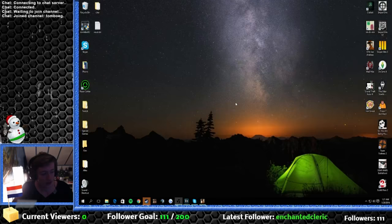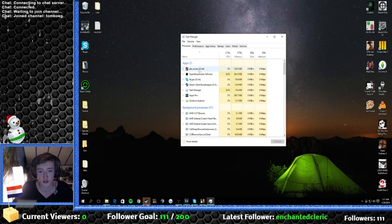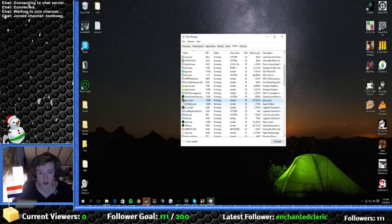So what you want to do is alt-tab out of the game and then open up your Task Manager with Ctrl-Alt-Delete. Then you look for your GTA San Andreas executable, go to Details, and look it up again.